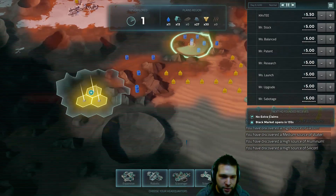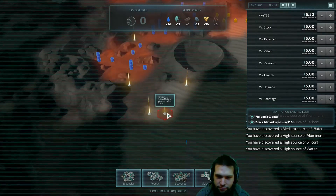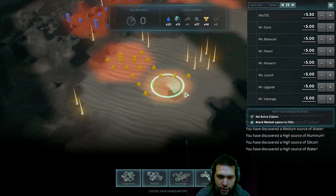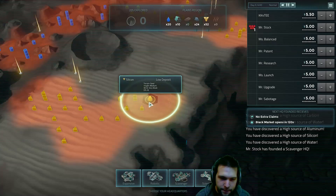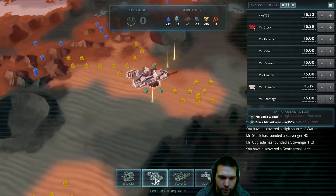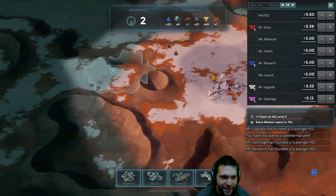The first person to set down a base gets the advantage of being able to pick anywhere on the map. But the later you go, you trade getting first dibs for extra time to scan. And that's the downside — he took the site.